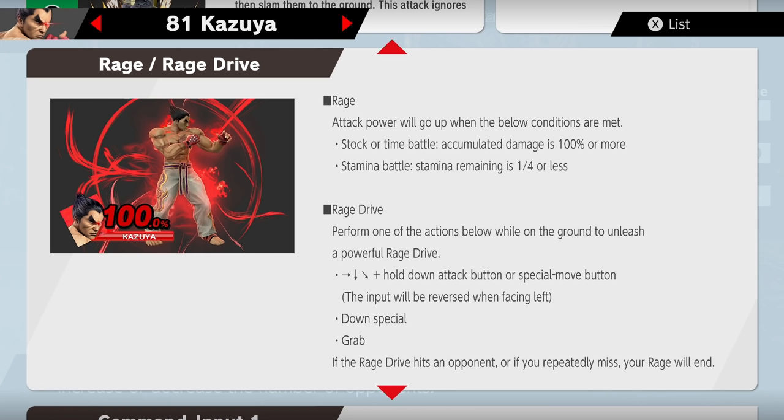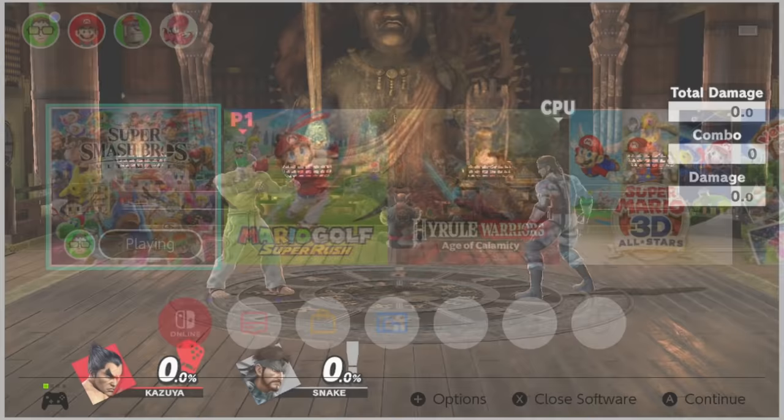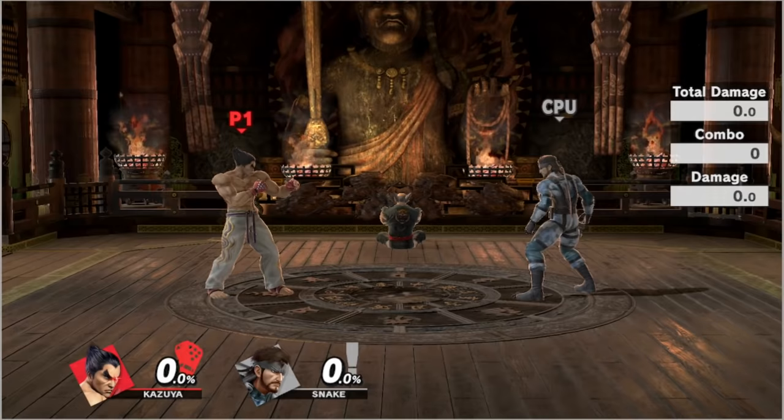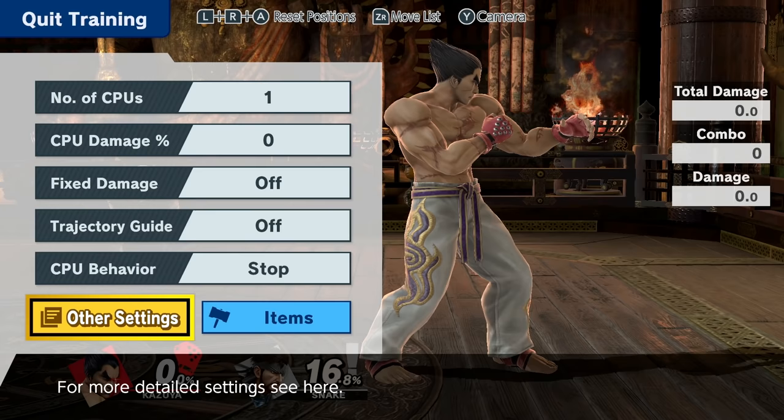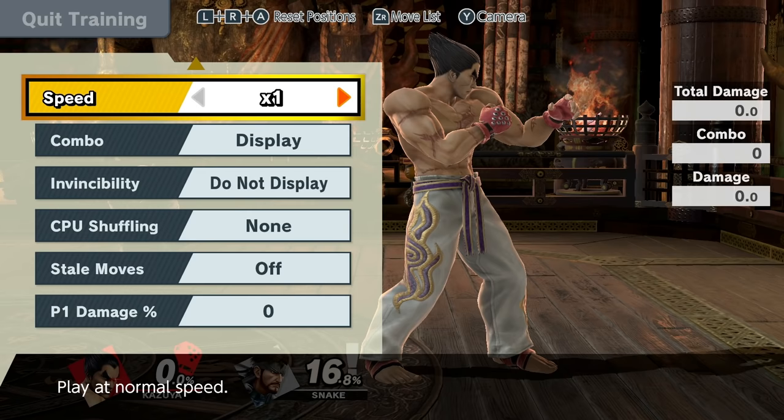So it's gonna be hard for me to get into rage. Down special grab. You know what, we'll just try — now that I understand a little bit better. Now that I understand it a little better, let's go. How do I get out of here?